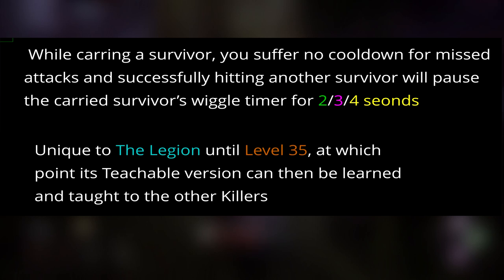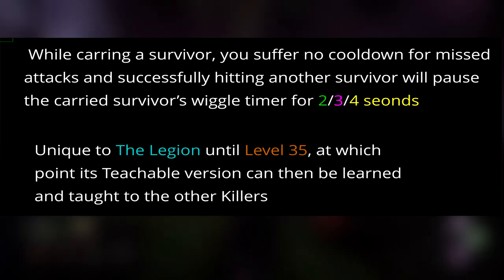Next we have Mad Grit. While carrying a survivor, you suffer no cooldowns for missed attacks, and successfully hitting another survivor will pause the carried survivor's wiggle time for 2, 3, or 4 seconds depending on your tier. It's teachable at level 35.